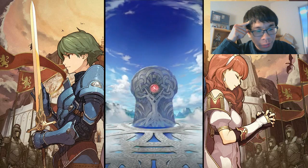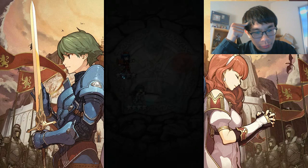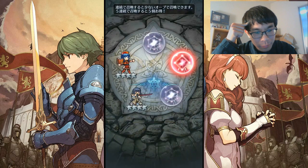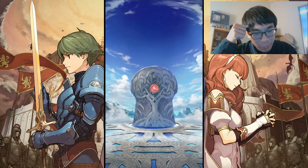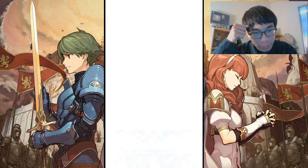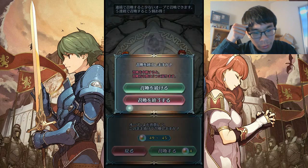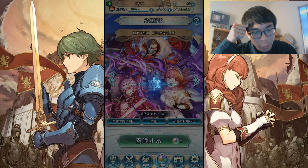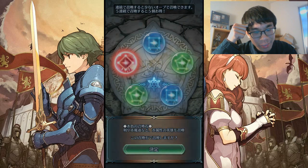Thankfully most of these orbs are free — this is probably the banner I've spent the least amount of money on. Athena. Always nice, always good to save money. Hopefully the next banner will not destroy it. Well, hopefully Mia is not on the legendary banner coming up, because if Mia is on the legendary banner — all wallets will be broken. Whatever.